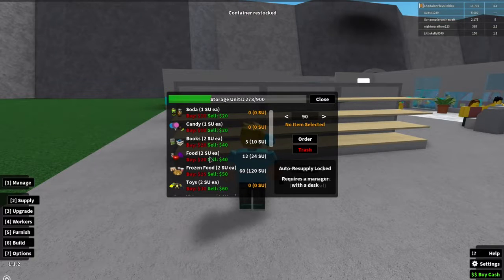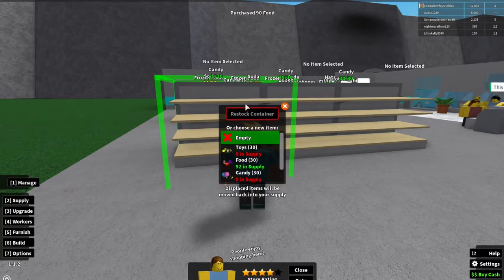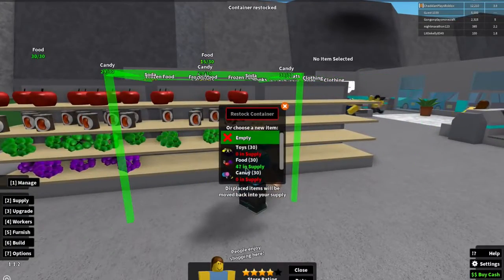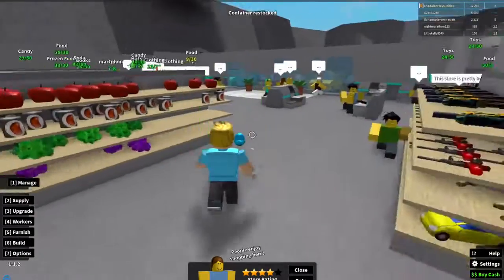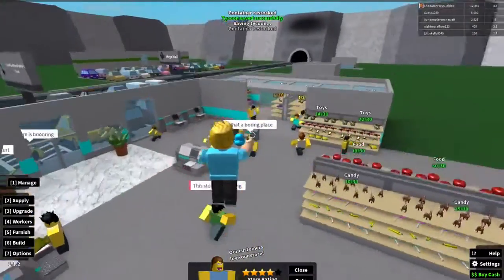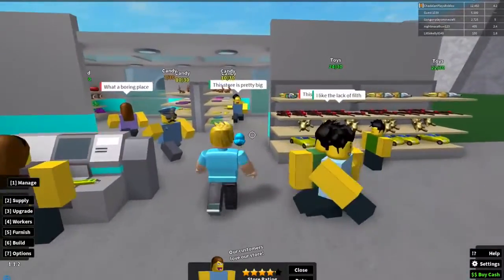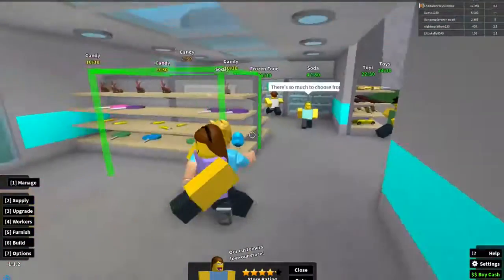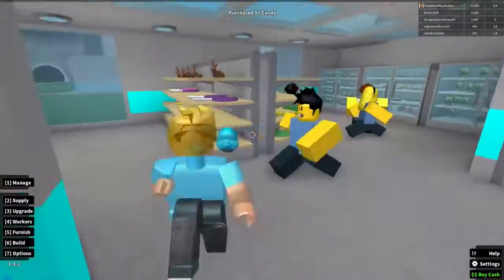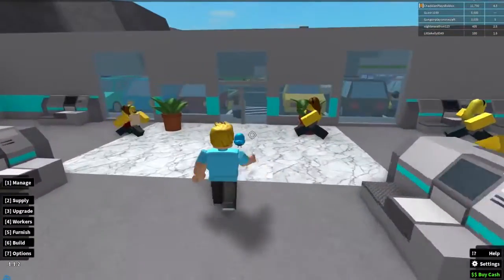The other side we can stock with just regular food. Let's order 90 food too. Put food on there, and food on there — perfect. Now I've got a lot of extra food. I wonder if buying more supplies brings in more guests — if you guys know, let me know! Let's go ahead and order 90 more candy because I have all these shelves now. This is looking more like a store!